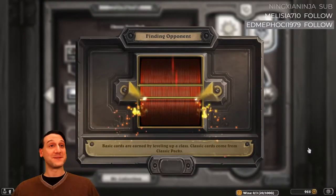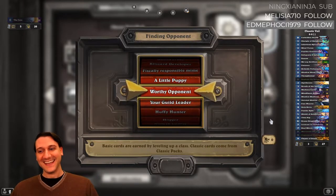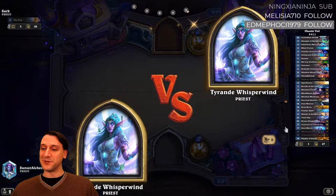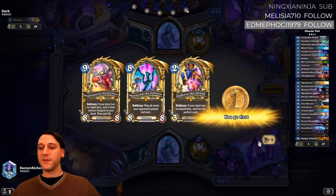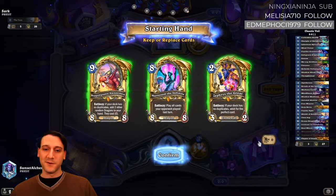So that is a 100% win rate deck. If you want to play an off version of Res Priest, you might consider it for a little bit of fun with Veilweaver. But we didn't actually get to play Veilweaver. The only thing that was really significantly different was we had Psychic Split in there. This is a Highlander deck.